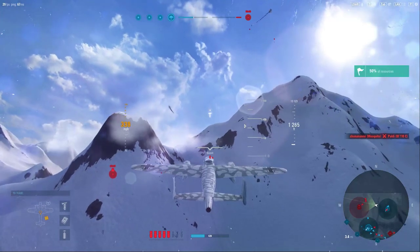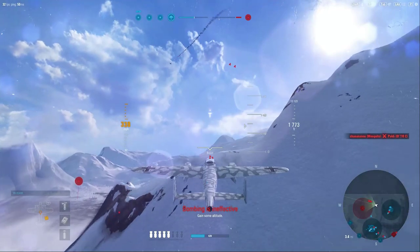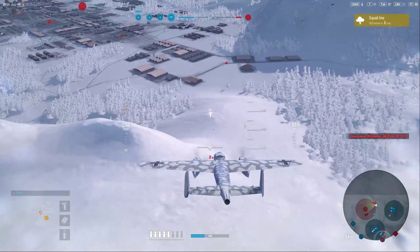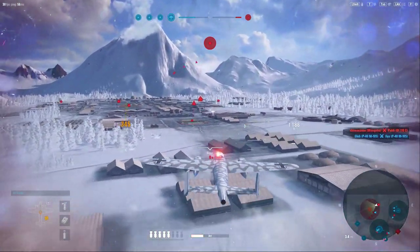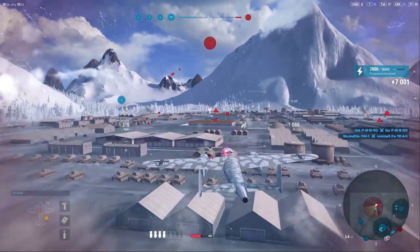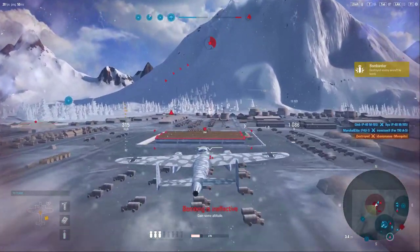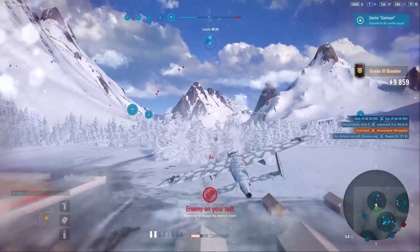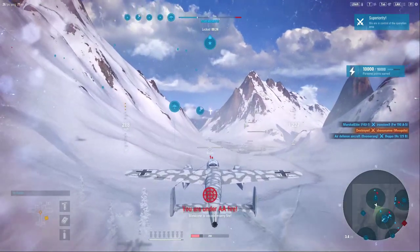I have Demolition Expert on the pilot, which increases the blast radius and damage of the bombs by 15%, which is what's allowing me to do a single bomb on each one of these targets — otherwise it might have to use two. It's also important to note that these bombs have a large blast radius, so they can actually blow up an aircraft if caught in the blast radius. That was a player chasing me in his Mosquito, and I took him out. Not only did that destroy the site, but it also allowed me to kill an aircraft, which gave me some more capture points.